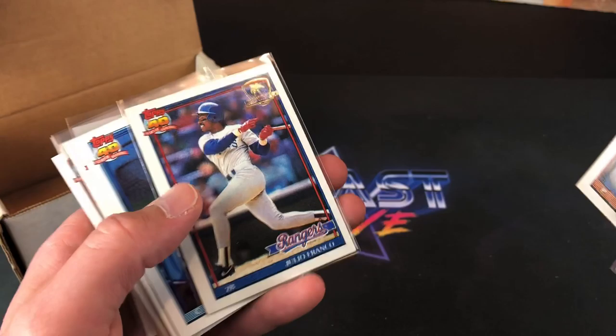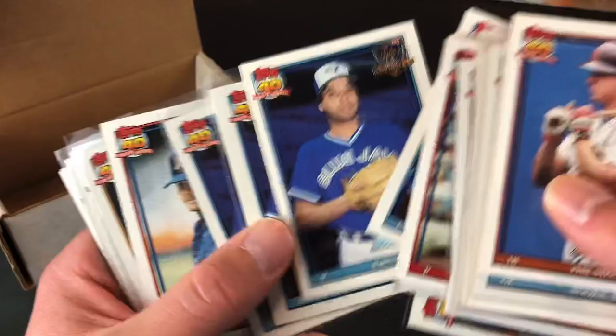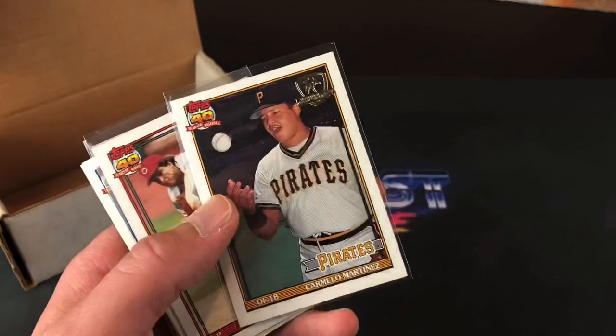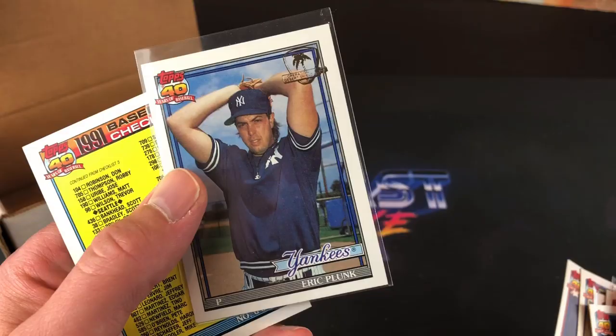I wanted to do this video today before I put them in a binder. I just think it's easier to sift through them like this than to try to film a bunch of pages. Three John Candelarias — that one is cut pretty bad, probably keep the third one there, that one's set up pretty good. Danny Gladden. Carmelo Martinez. This is Daryl Hamilton and coming in hot at the very end, Eric Plunk. And our checklist card — like I said before, virtually no way to tell the difference between this one and a regular '91 Topps checklist.